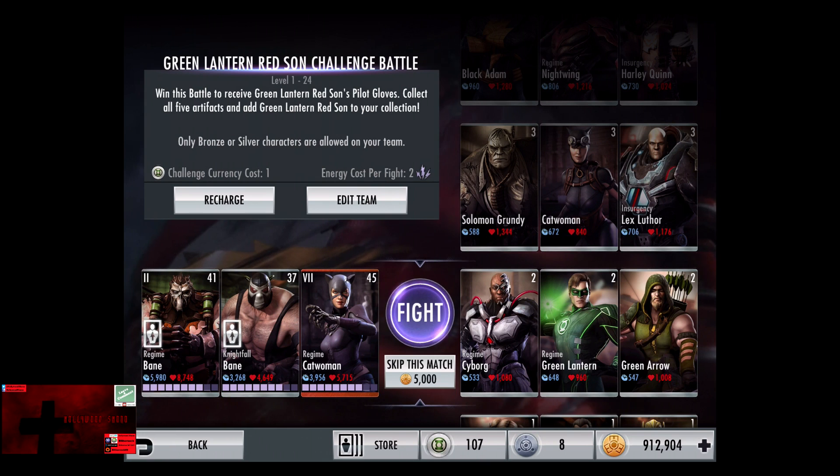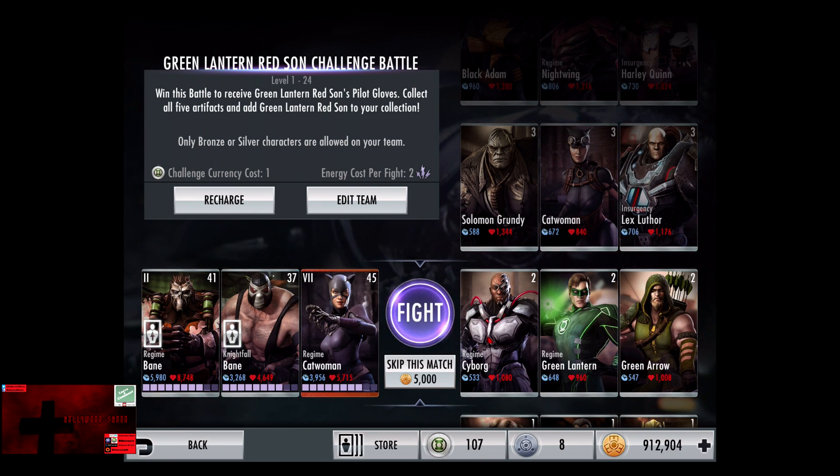In the second matchup we have Regime Cyborg, Regime Green Lantern, and Green Arrow. Cards gain a level of 2, skip the match, 5,000 credits.